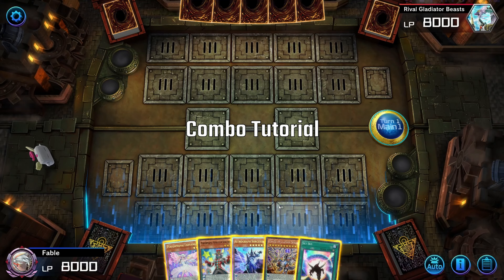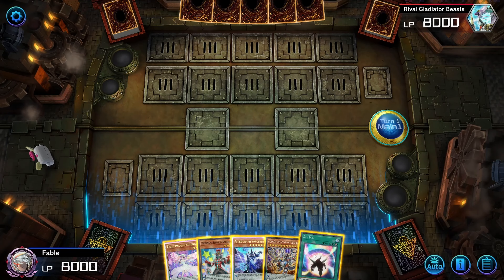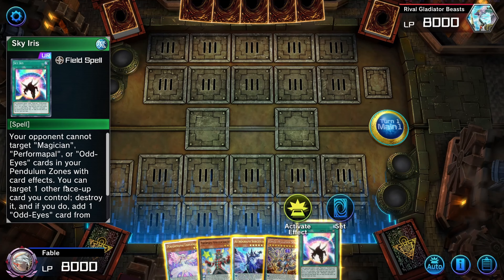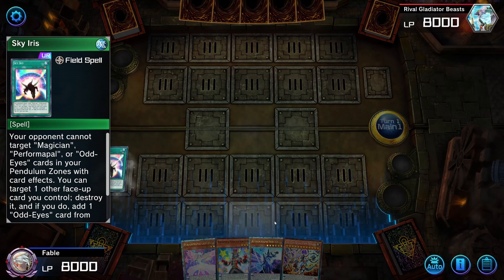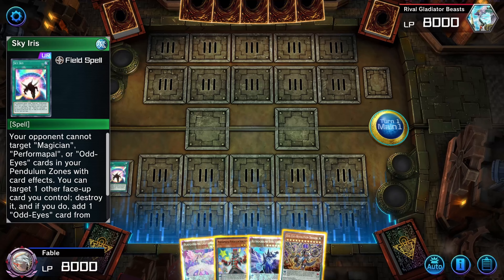This will be the combo section to give you an idea of how the new card Odd Eyes Seers works. I now have a way to search it thanks to Sky Iris. Sky Iris is going to activate — this hand is quite optimal but I'm just going to focus on that one combo line.